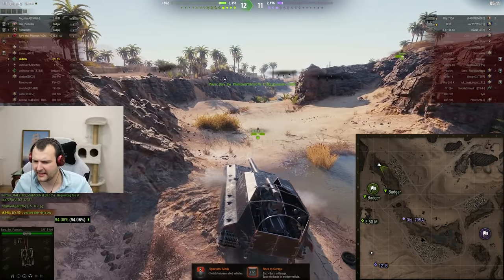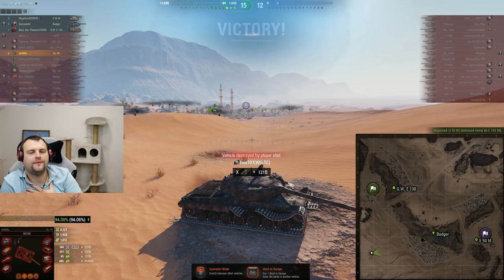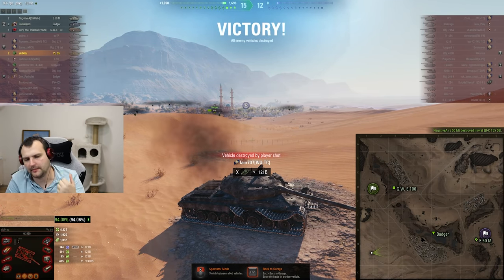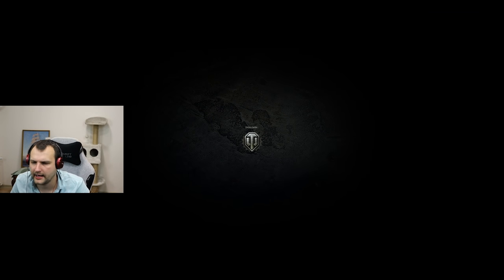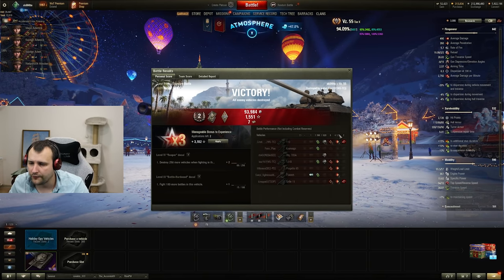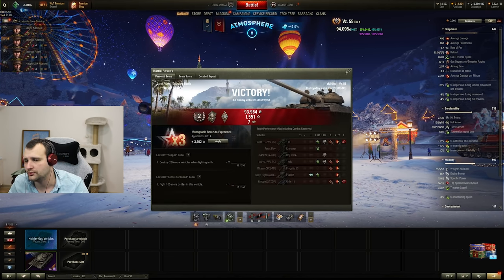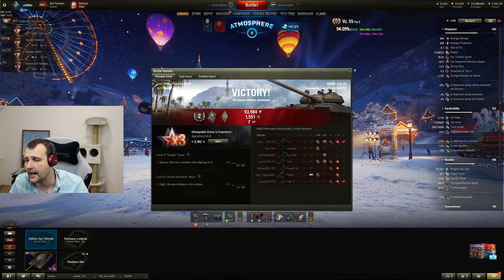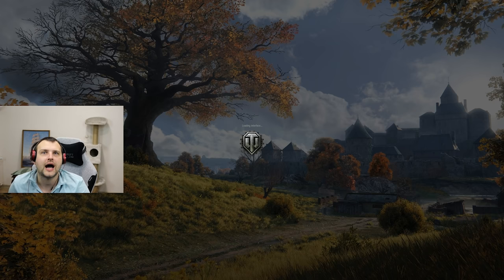Let's teleport into the end of this game. We are back with a victory! I hope we were part of the team and helped them win. It wasn't the greatest battle by any means performance-wise, but I'm a bit tired so I can't complain too much. 4000 damage, 1300 assisting damage — we probably made profits which is always nice. Let's go for a third battle and hopefully it will be somehow decent.